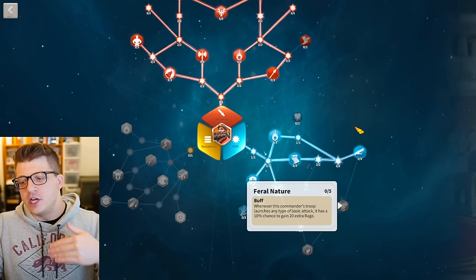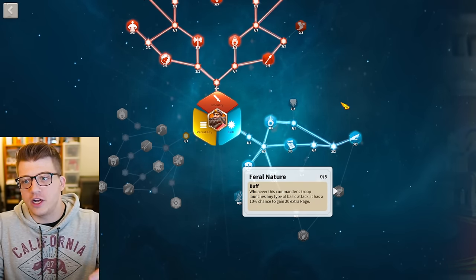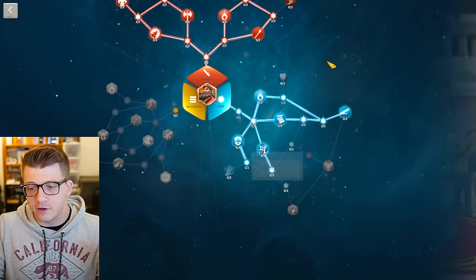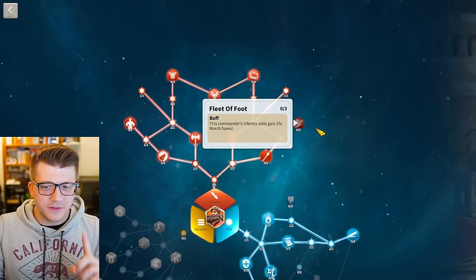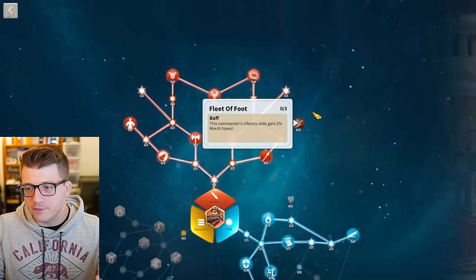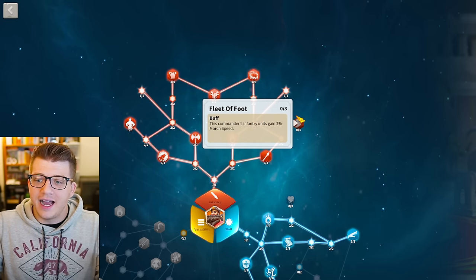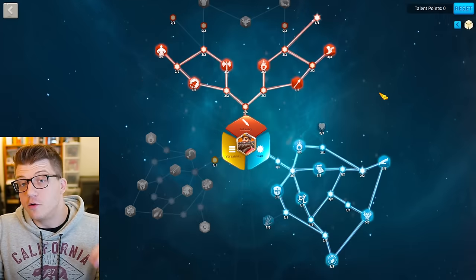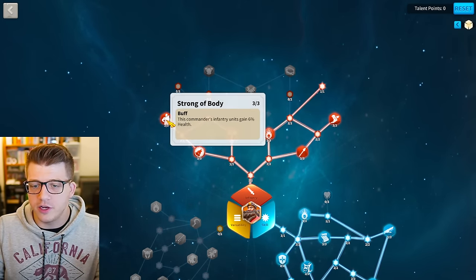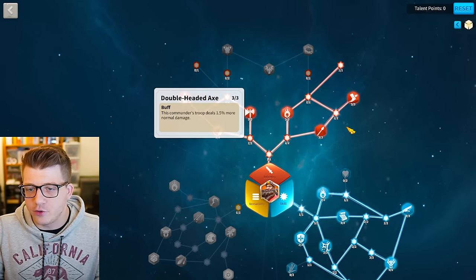In my opinion, you would want to grab Feral Nature for Sargon. In these big open field fights, you want the highest probability to cast your active skill first — especially with Sargon, you want to get that damage over time started as soon as possible. I would probably come up and grab Feral Nature. Additionally, I would probably grab Fleet of Foot as well because he has the four-piece set bonus on Gorgo, which means he's not getting any march speed from his equipment, and his Sargon/Sepio march does have more march speed by default.